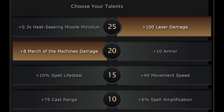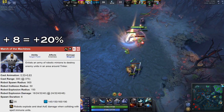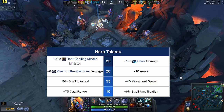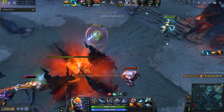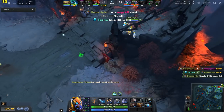For your third talent, choose between +8 March of the Machines damage or +10 armor. The former amounts to a 20% increase to March of the Machines damage. You should always pick this, especially since March of the Machines is your bread and butter for farming, pushing, and counter-pushing. As for the 10 armor, Tinker should never rely on armor when he can rearm laser and Sheepstick. In the event you are silenced and muted, the 10 armor will not save you and should thus never be picked.